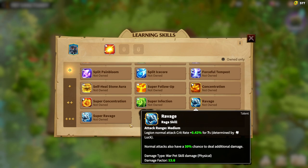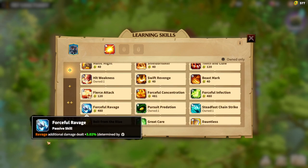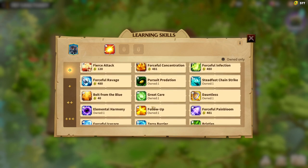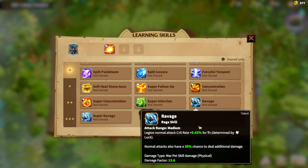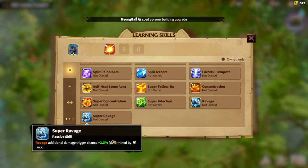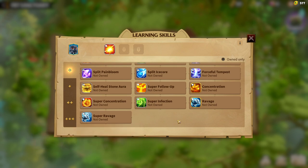If we want to upgrade the first skill, it becomes Forceful Rage, which gives us additional damage dealt at 3.2%, determined by Strength. So this skill is determined by Strength, while the first skill we already talked about is determined by Luck. Regarding the third synergy spell — Super Ravage — it gives you an additional trigger chance which is determined by Luck. So we already understand that the main attributes for this war pet are Strength and Luck.